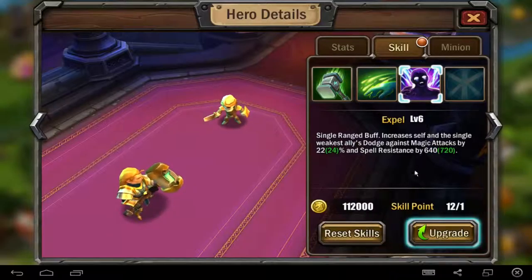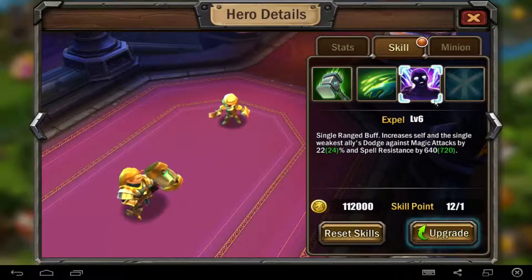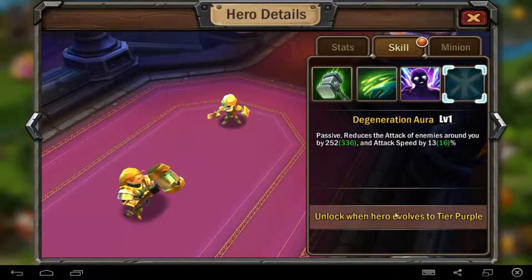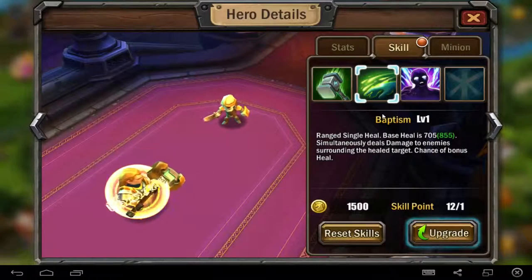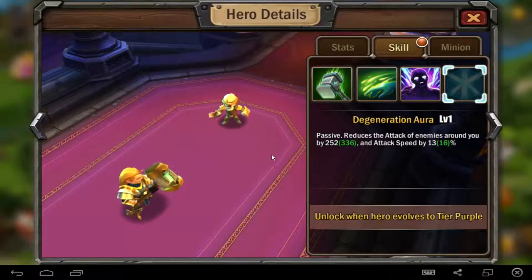The second skill is a range heal. There's also a single ranged buff — incredible self dodge against magic attacks, 22% at level 6, and spell resistance. That's a very useful skill. If you are a purple hero, it will be useful too, with 252 attack speed and 13% bonus. The front character is mostly your tank, and tanks don't have too high damage. So I think these skills are better to level together. You can level them one, two, three, four levels — but not too much. Everyone can do it differently, of course.